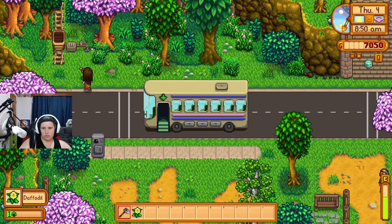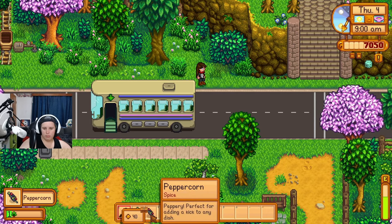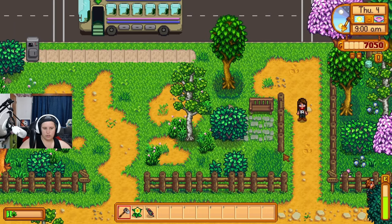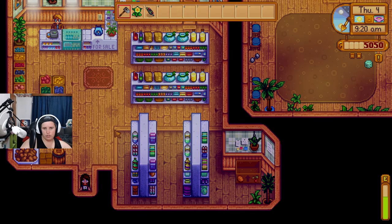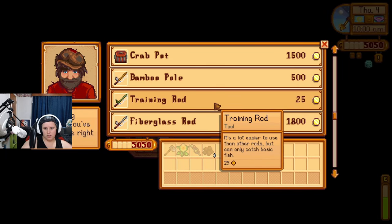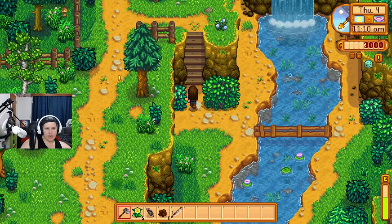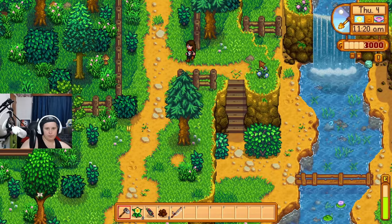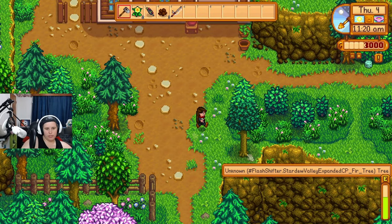We find a peppercorn — 'Peppery, perfect for adding a kick to any dish.' Backpack is now upgraded to 24 slots. At the shop we find fish smoker recipes, seaweed salad, a fiberglass rod, and more. The expanded content is a really nice addition, though it's unfortunate you have to wait so long to unlock some of it.